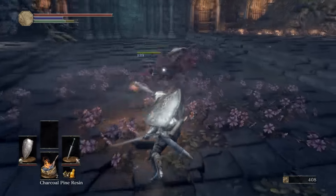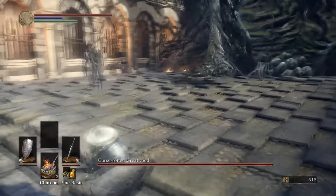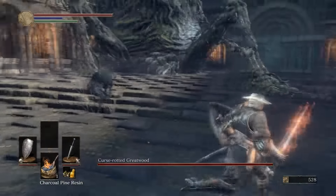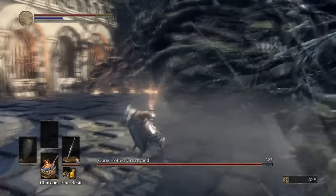Go ahead and start picking them off one at a time. The fight's not going to start until you've killed three or four of them fellas. Once you see the health bar pop up, go ahead and throw that charcoal pine resin on your sword. Pop it in your two hands and run directly towards the big tumor on his stomach. Do as much damage to it as you can.